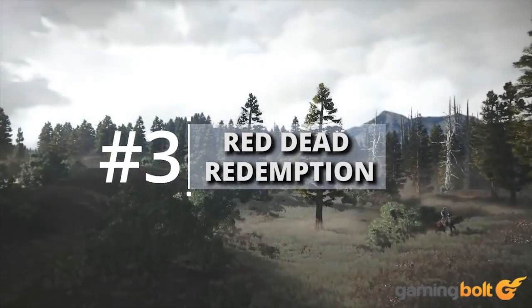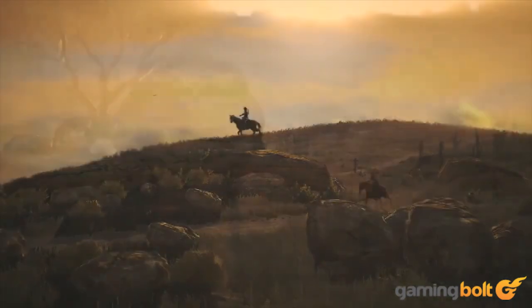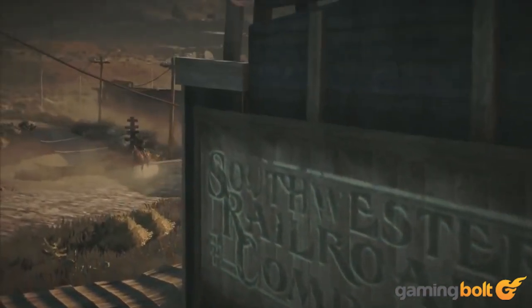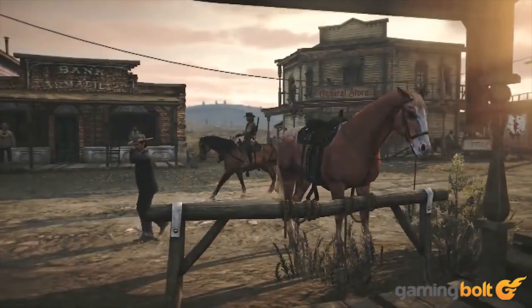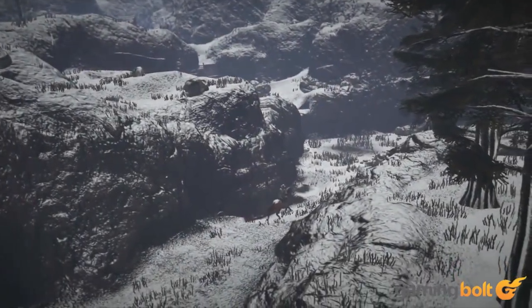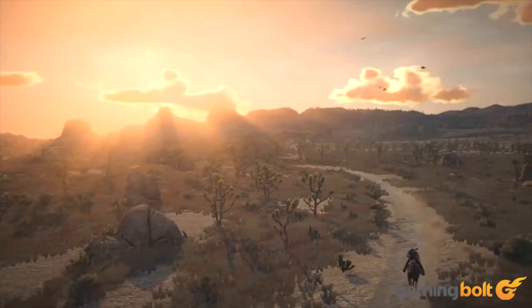If you're looking for games that show weather transitions perfectly, look no further than Red Dead Redemption. One second the sun might be shining down on you with all its blazing fury, while clouds visibly roll in from the distance, and before you know it, a drizzle turns into a downpour. Even the snowy areas of Red Dead Redemption are rendered beautifully, and when you think about the fact that the game is now seven years old, these achievements become even more impressive.